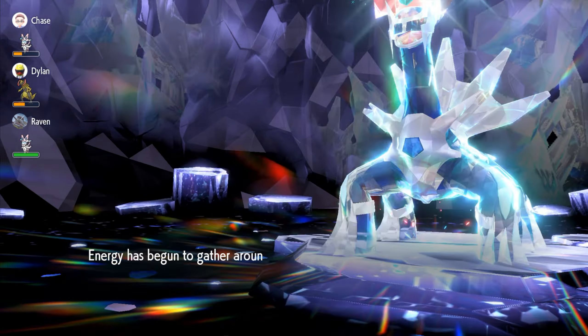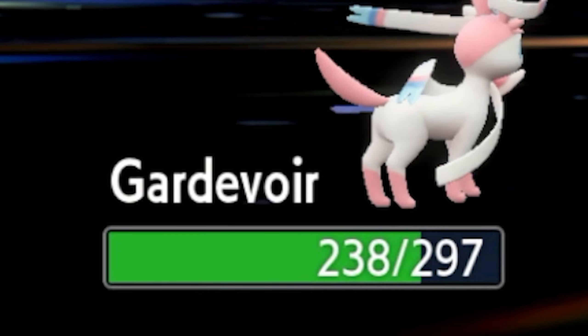Even with Dialga using Steel Beam, all you need to do is alternate between Moonblast and Draining Kiss until the shield pops. Once the shield pops, spam Draining Kiss until the shield breaks. Be sure to Terastalize as soon as you can. Once the shield breaks, alternate between Moonblast and Draining Kiss, or just spam Draining Kiss until Dialga dies. Draining Kiss is phenomenal here — especially once you Terastalize with your Fairy Terastalization — it just keeps you alive. You're a pure tank at this point.